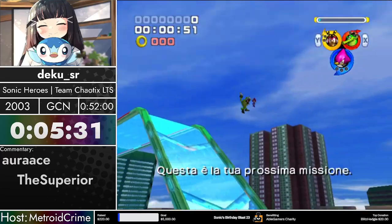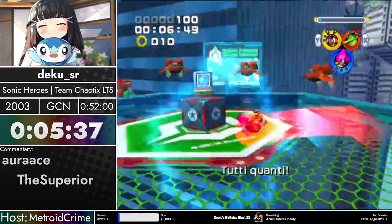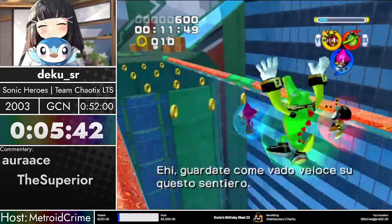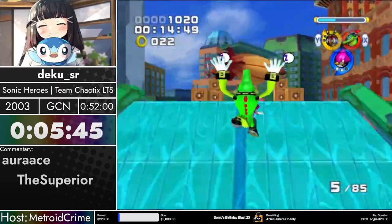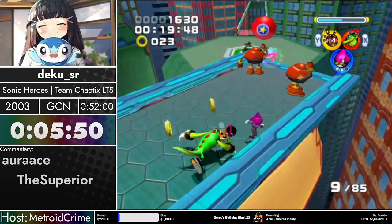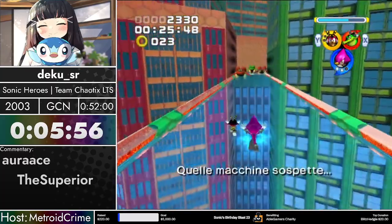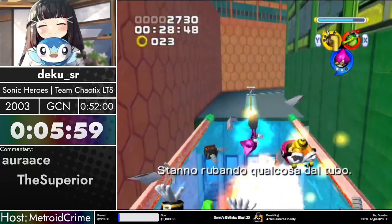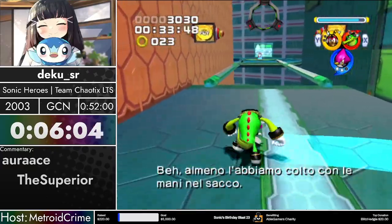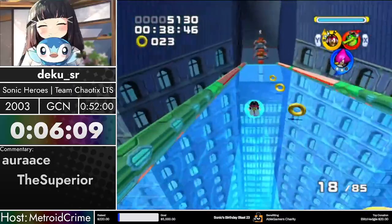For example, at level zero Espio does one damage, but at level one he does two. So we can grab that Espio level-up immediately, then have one of our friends follow with the homing attack — we do two damage and then teammates do one. At level two we do three damage. With Charmy's thunder shoot, it starts out doing no damage, but from level two it starts killing stuff. So a big objective is to get to level two Espio and level two Charmy really quickly in this stage.